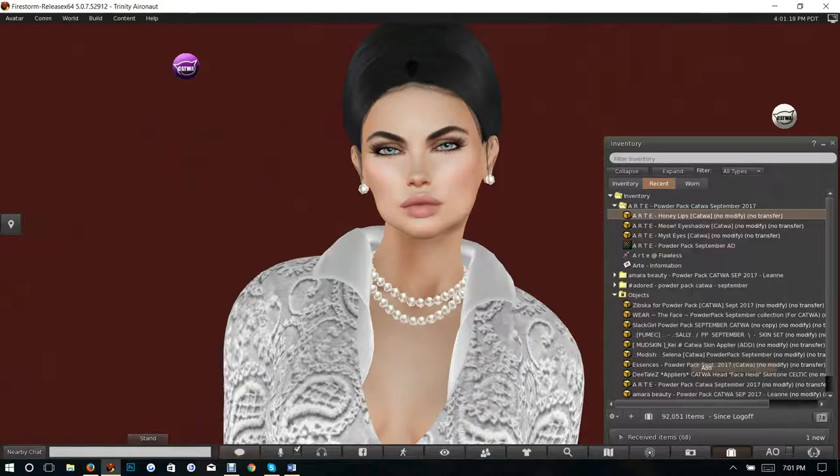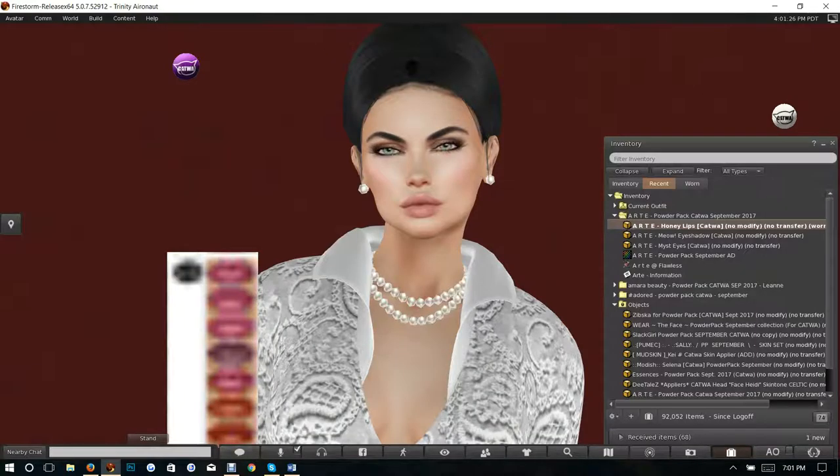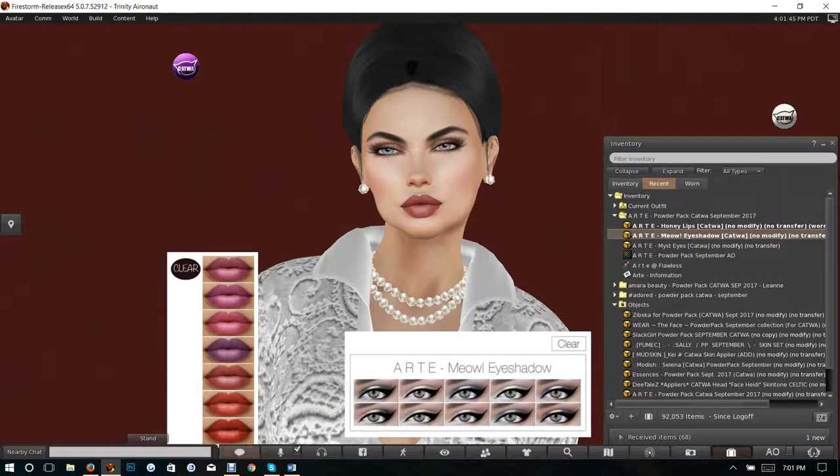Let's try the Honey lips — oh wow, look at that! These are all lovely fall colors. We'll try this one and some eyeshadow. Those fit my lips beautifully. We're going to try an eyeshadow — oh, those are beautiful! Oh wow, look at that lovely little cat eye on the end. I love these, they're beautiful. Then let's go ahead and try some Mist eyes.